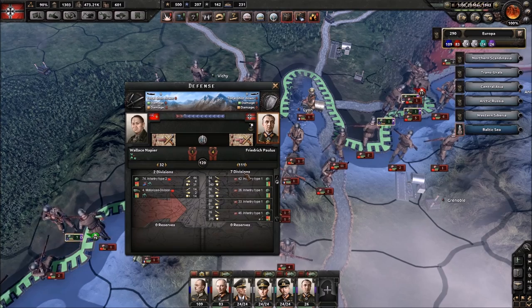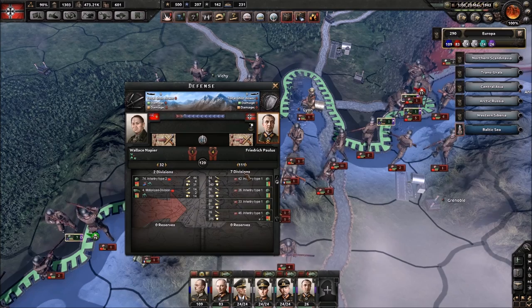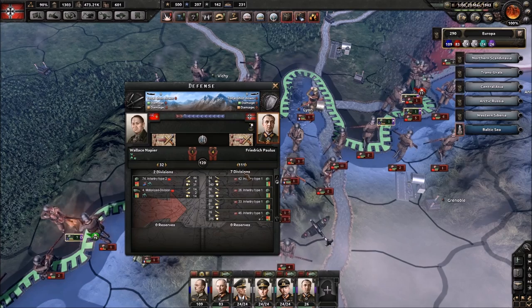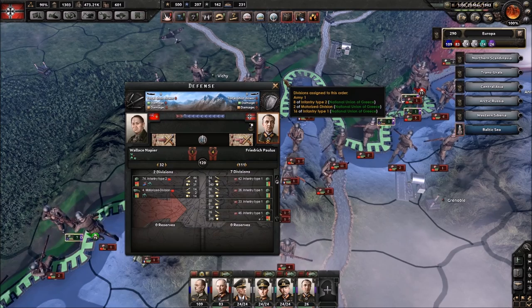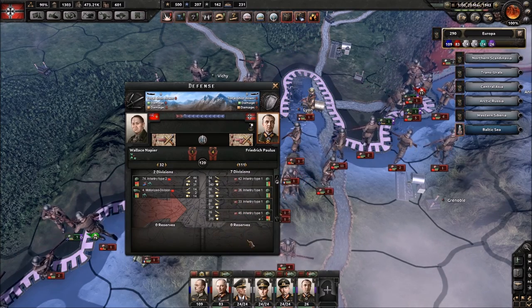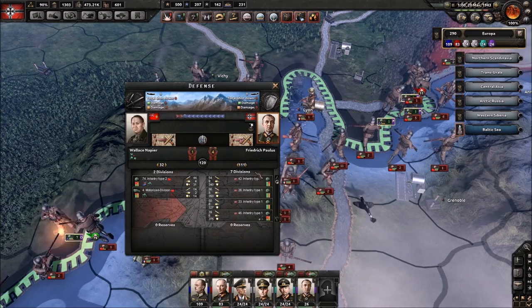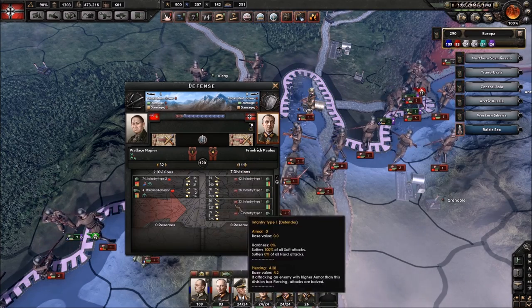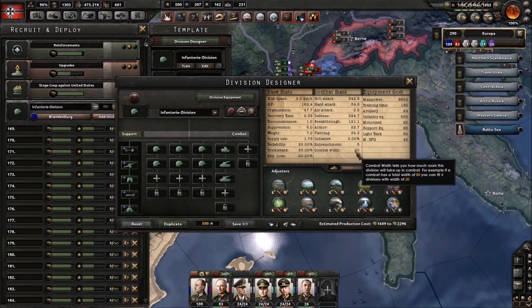If you're making divisions that are not multiples of 80 and 40 you are wasting room you could fill with divisions, because divisions that would bring you over the cap will not take part in the fight — they'd just sit in reserves. So if we had another infantry division helping in this battle, it couldn't really help us because it would push us over the cap. Designing your divisions in multiples of 80 and 40 is very important.